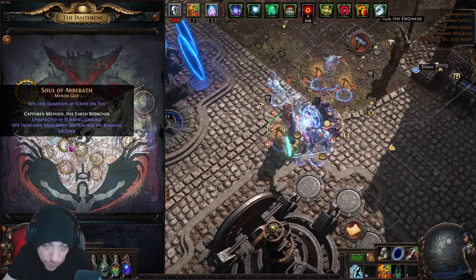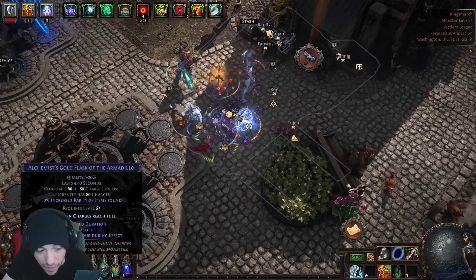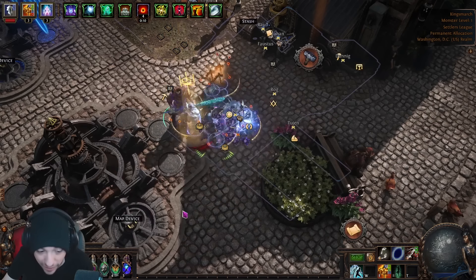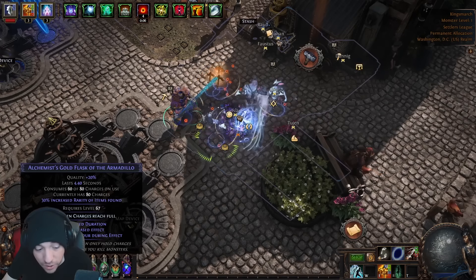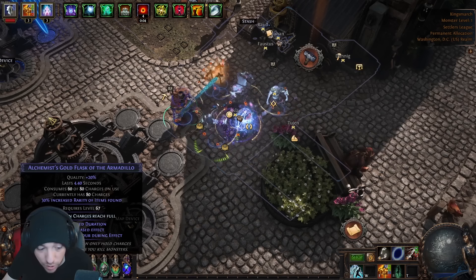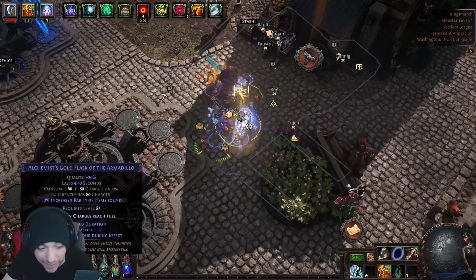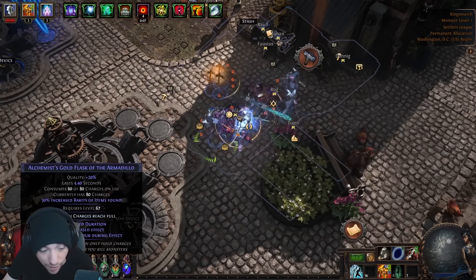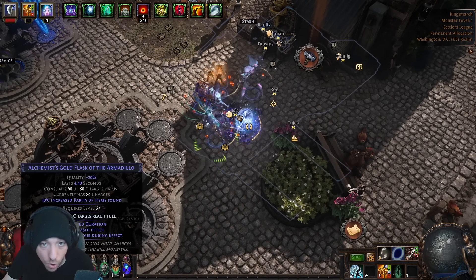If you have a flask slot available, use a gold flask — gold drops scale with rarity. Put it on your bar and add an 'Use when charges reach full' enchant from your crafting bench. This gives you a decent amount of additional gold passively without needing to think about it.